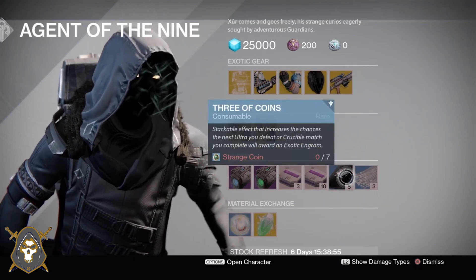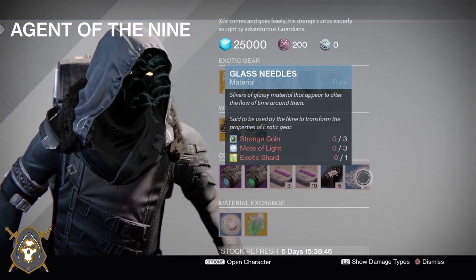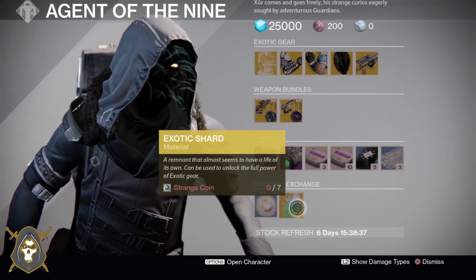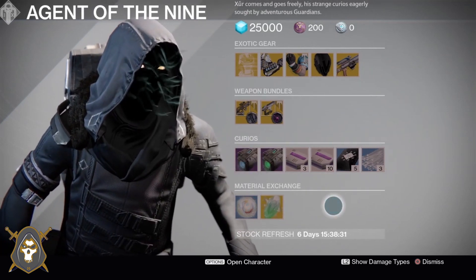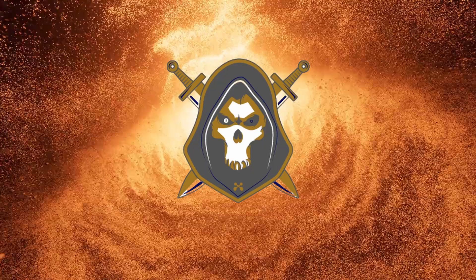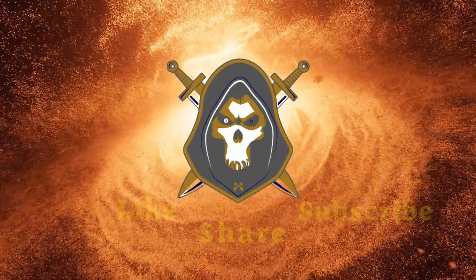To get 3 of the Coins consumable you need 7 Strange Coins. For the material exchange, to get 1 Mote of Light you need 2 Strange Coins, and to get an Exotic Shard you need 7 Strange Coins. That is what Xur has for Destiny 1's loot inventory for this week. As always, have an awesome day! See you soon! Thank you.